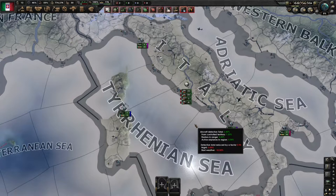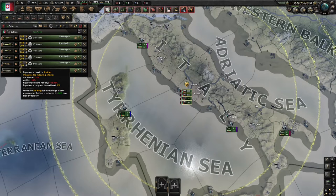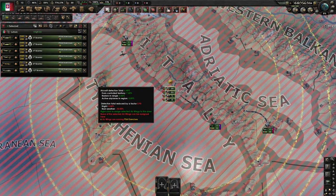Another important factor to consider with your air force is their experience level, which you can see on the side here. Much like with your armies, your pilots are more effective the more experience they have, and you can train them up to level 3. Once you've selected all of your air wings, hold left shift and click on the exercise button, and they'll train until level 3 and then stop.